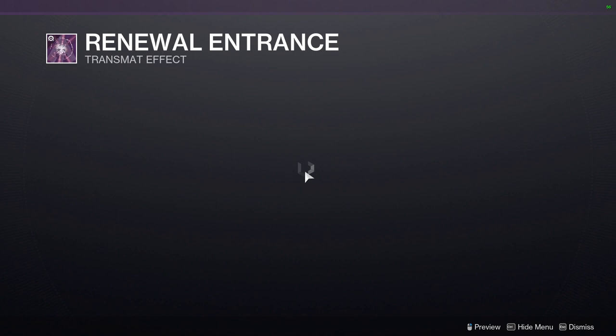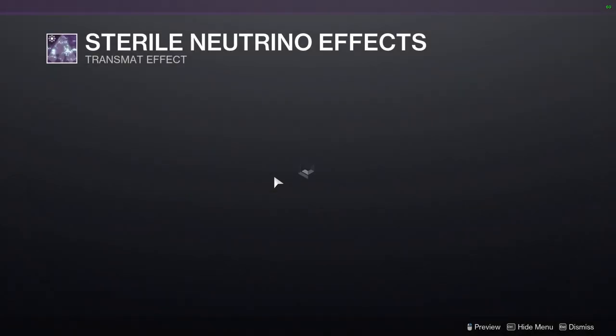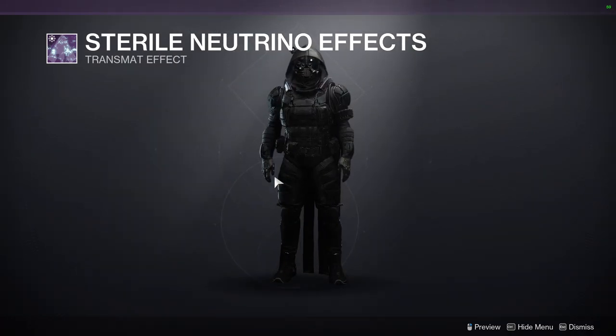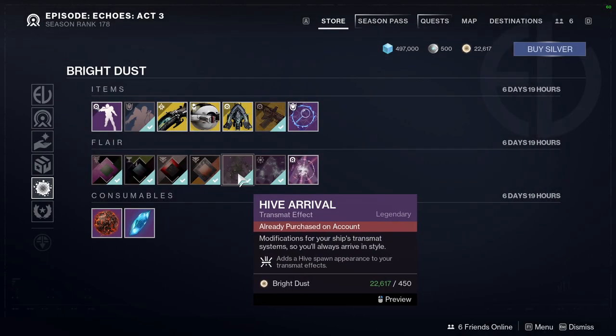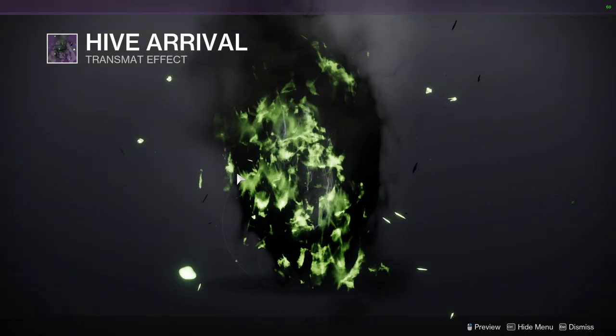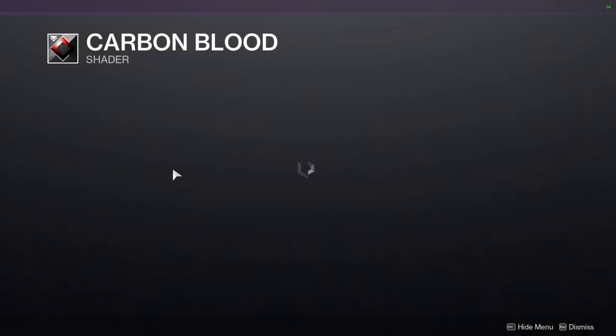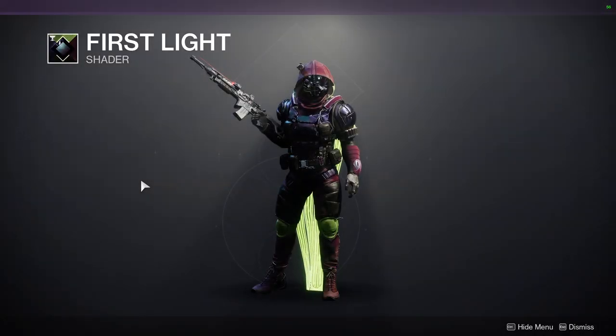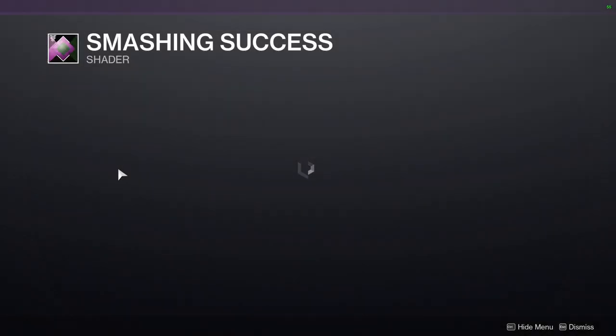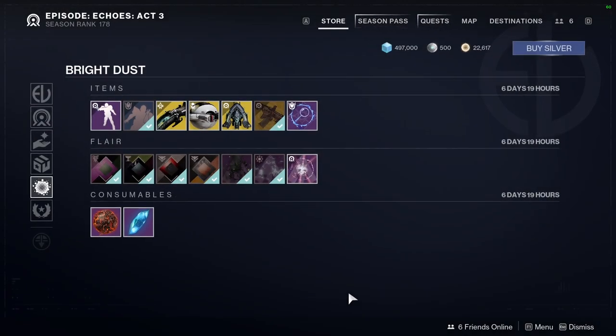The Roaring Primeval shader is pretty terrible. Standout Pose is a JoJo's Bizarre Adventure reference, so if you're a fan that'll be super cool. Sophisticated Spy is available too, along with Renewal Entrance, Sterile Neutrino, Hive Arrival, and for shaders: Copper Brand, Carbon Blood again, First Light, and Smashing Success.